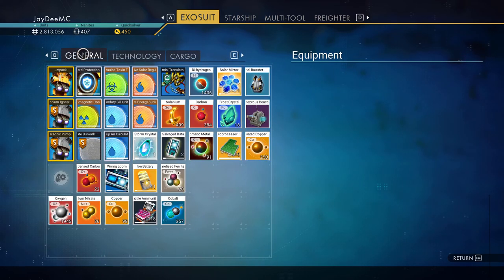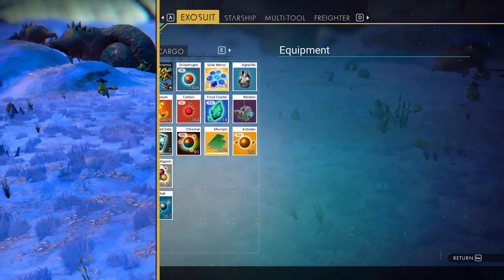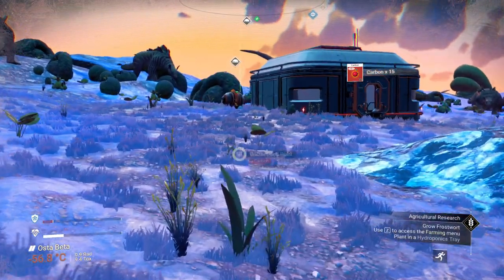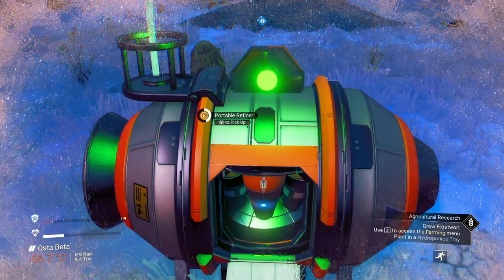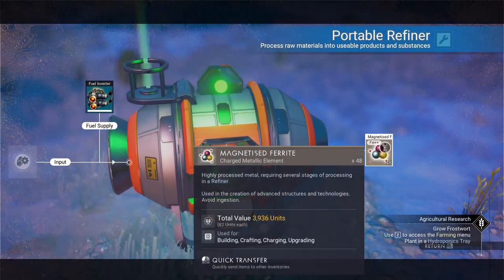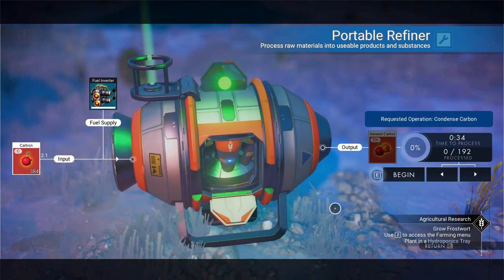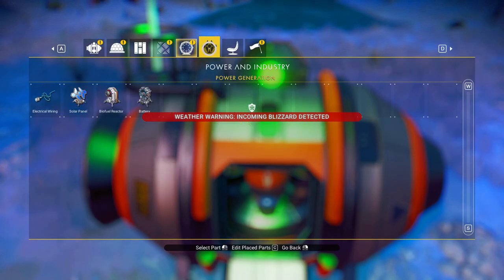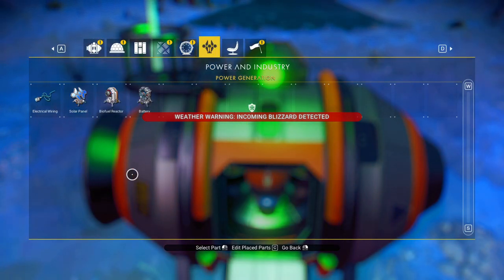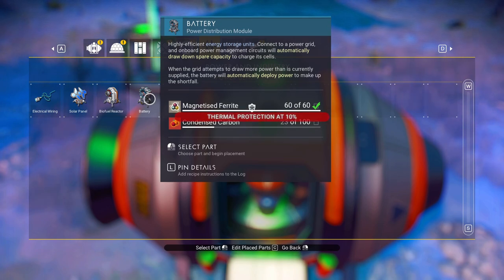I don't have any there. I only have 272 uranium. Let's get over here and make some condensed carbon. Get this out, and carbon. How much do I need? Battery — I need 77. 77 condensed carbon.